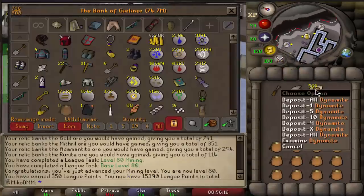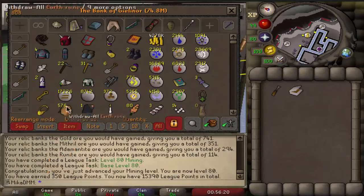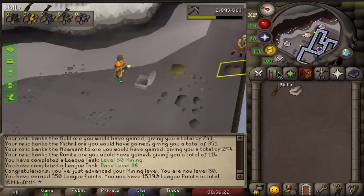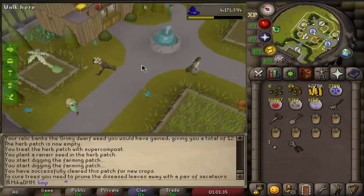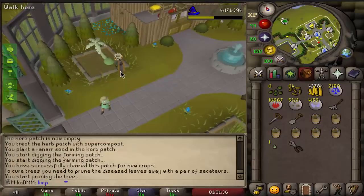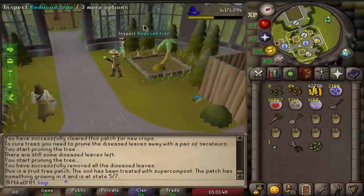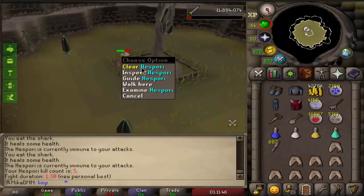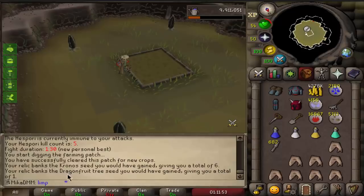I can just stockpile my dynamite every single day, claim 80 for free, and then maybe get some from raids as well — eventually doing this all the way to 99. Apparently you can prune a diseased palm tree and it fixes it — I've never done this. Let's see what we get — can we please get a bucket? A dragon fruit seed, which is very nice, and some chronos.